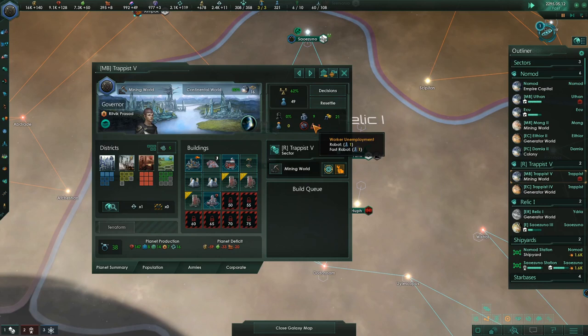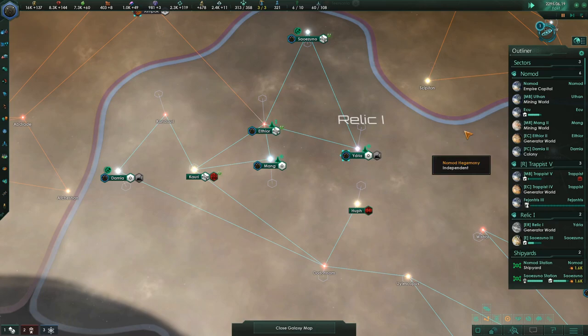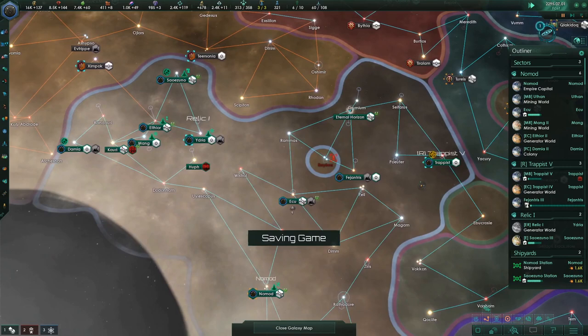Fast robots here are not working. That's okay — we've maxed out all our mining districts, so we can just build cities and give them clerk jobs. That's me focusing my planets. That's that colony over here — Fajantres.